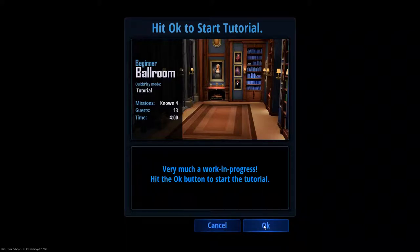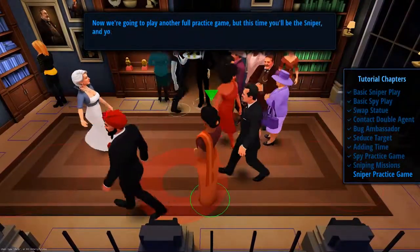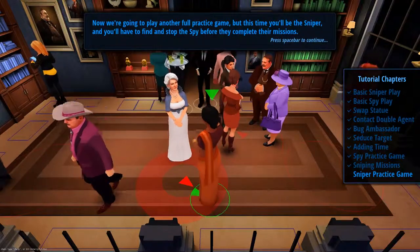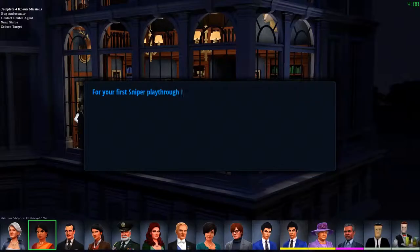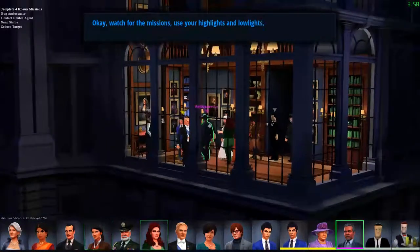Now we're going to play another full practice game, but this time you'll be the sniper, and you'll have to find and stop a spy before they complete their missions. I don't know why I still get that weird delay when I start. Let's try again. For your first sniper playthrough, I'm not going to distract you by giving you too much advice while you're playing, so remember: watch for the missions, use your highlights and lowlights, and good luck.